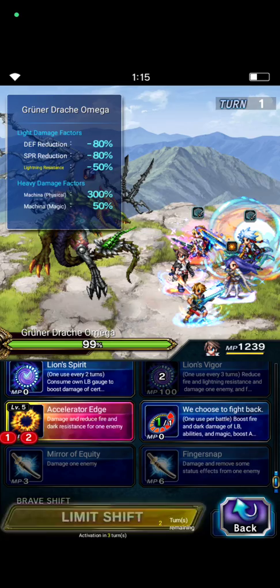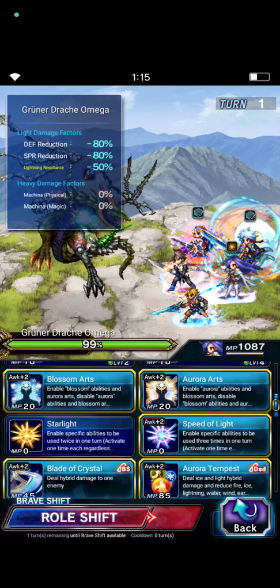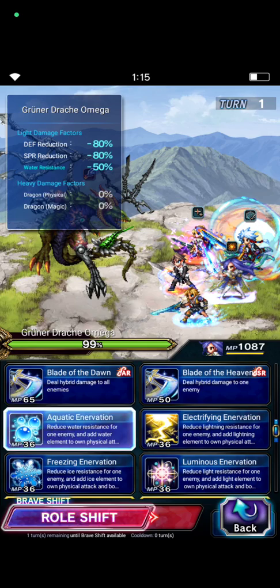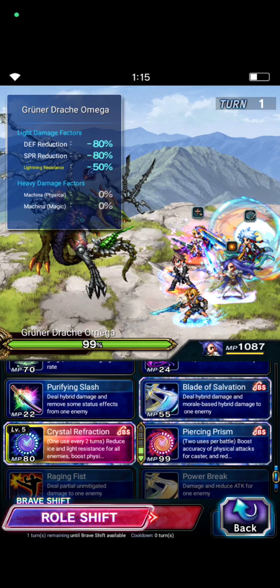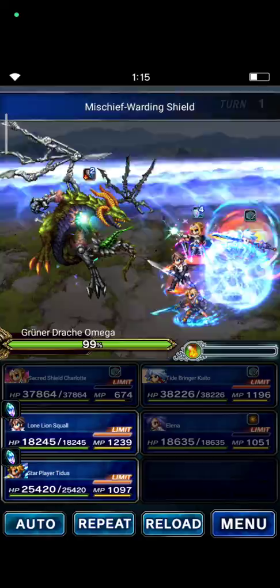Squall casts Accelerator Age. Tyrus casts Quick Hit Plus. And Elena uses Aquatic Innervation, Way of the Blossom, and Piercing Prism — to reduce imperial sword resistance.